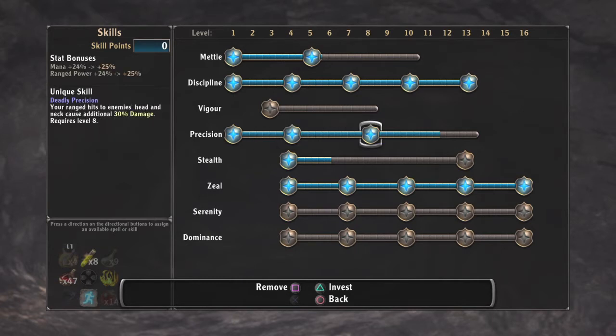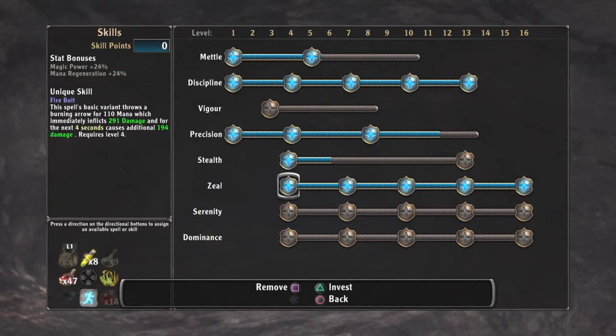This helps deal with your ranged weapons a little bit but it also increases your mana, which you want more of because of the magic. You want to do this to get up so at least you can sneak.